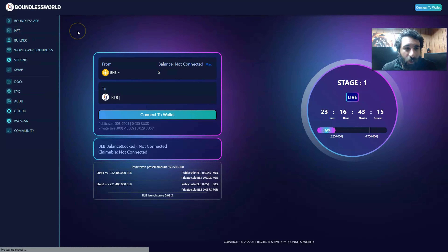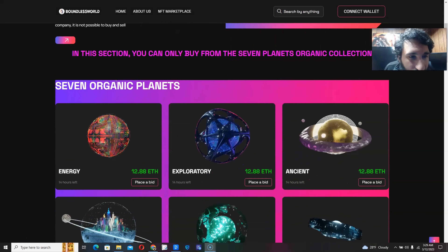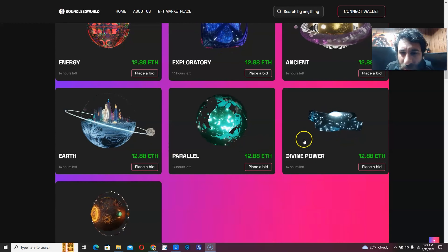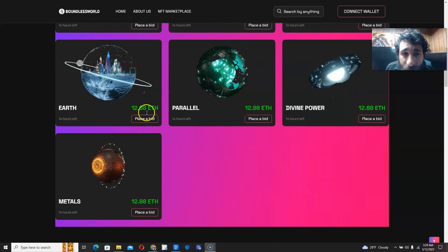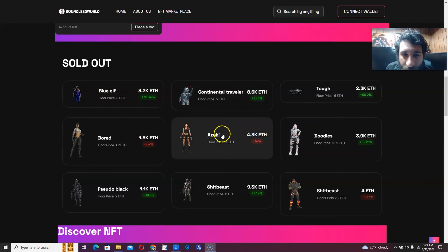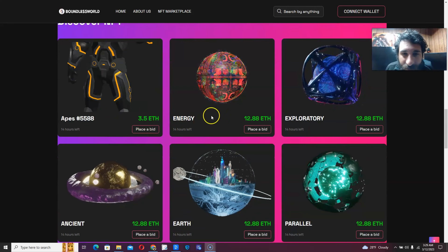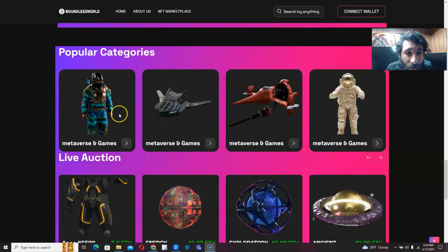We can see the NFT right here. We have the awesome NFTs: Seven Organic Planets — Energy, Exploration, Ancient, Earth, Parallel, Divine Power, and Metals. We can see the awesome animations and the amount that they cost in ETH where we can place a bid. We've also seen that some have already sold out: the Continental Traveler, Azuki, the Shit Beasts, Doodles, and Tough right here.